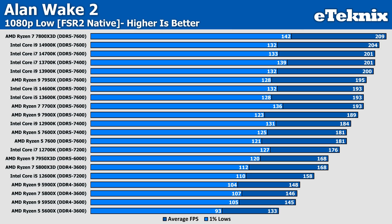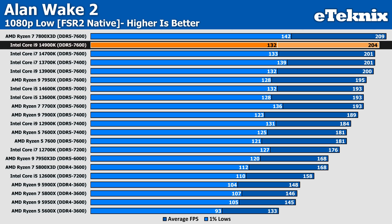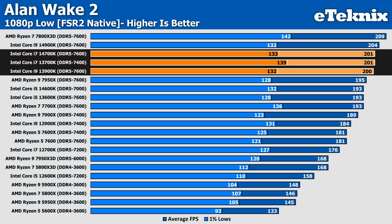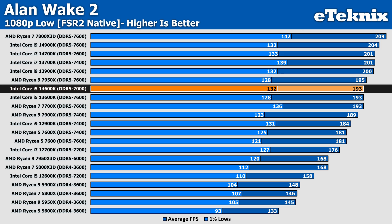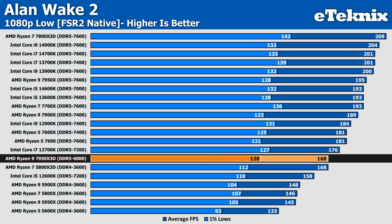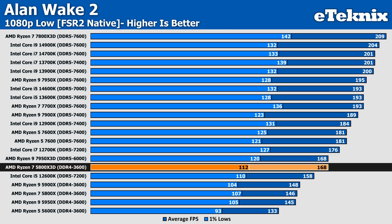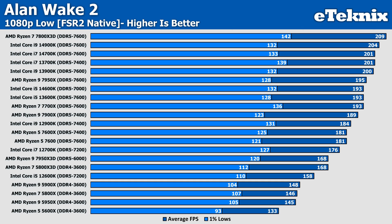Starting things off with 1080p on low and set to FSR2 native — there's no way of disabling FSR or DLSS fully. It's here where the 7800X3D from AMD sets the pace at 209 FPS, with the 14900K a small 2% margin behind. Intel take up the next three places in the chart before the AMD 7950X fights back, just edging ahead of the i5-14600K, which had to utilise slightly slower memory. It's then a mixed battle between AMD and Intel, with the 7950X3D coming out at just 160 FPS and matching the performance of the 5800X3D from last generation, followed by the rest of the 5000 series. Performance on all processors are still going to lead to an enjoyable gaming experience overall, even on low.